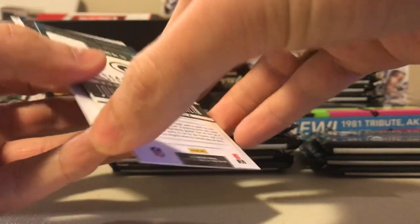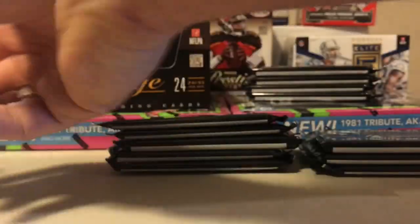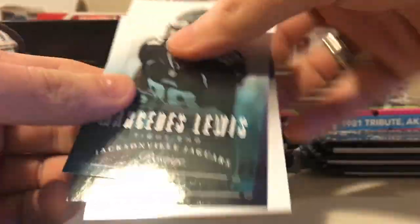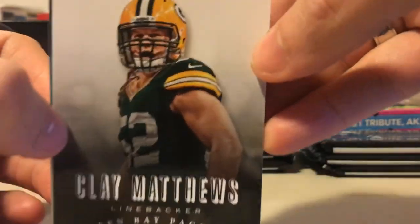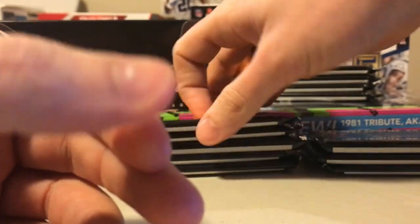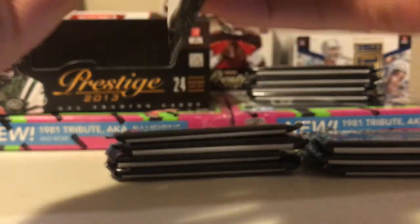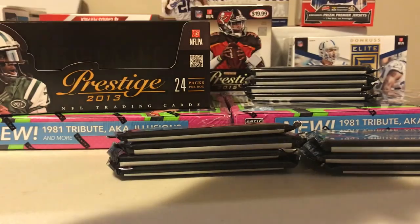Jonathan Franklin for the Packers, Prestigious Picks silver background, another Marcus Wheaton, Mercedes Lewis, Ted's Bryant. Clay Matthews - look at that big old mouth breather. My wife calls him the guy with the armpit hair - she thinks his head hair is like long, stringy, sweaty armpit hair. And now that's all I think when I see him.